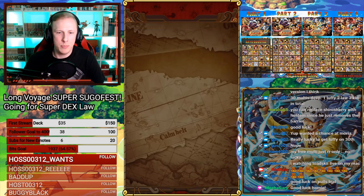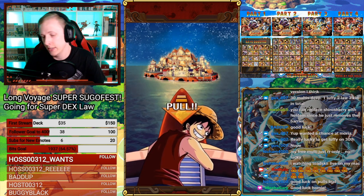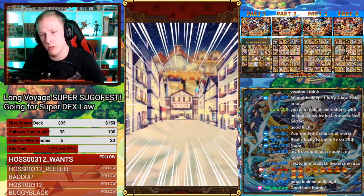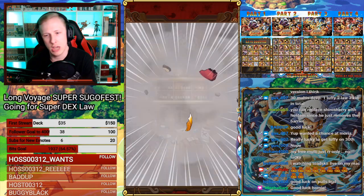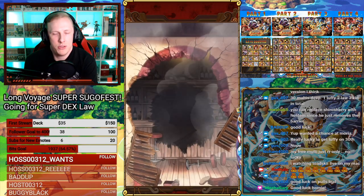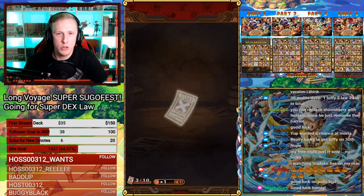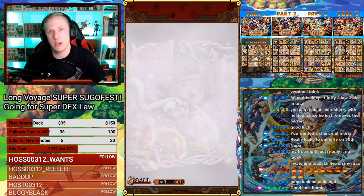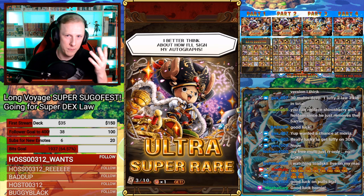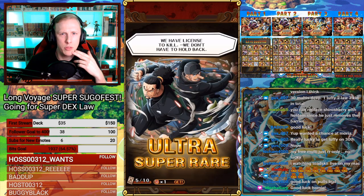30 gems for the first multi-pull, which is the only discount — which really sucks. We have no animations on the discount here. Unless we get some of the new Raracruits, which we have secret characters I forgot about — with that Chopper there. The Chopper and the Nami are very good units, but I already have both of them.